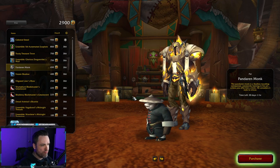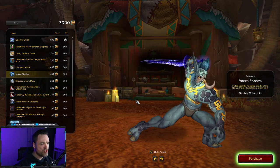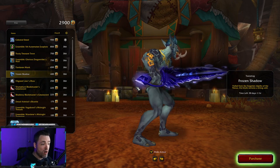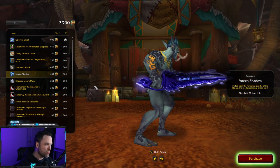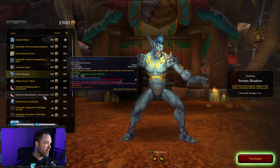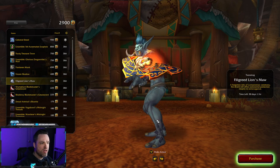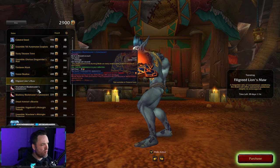They have a Pandaren Monk pet — this one's super cool and has some unique animations. The Frozen Shadow is a one-handed sword that looks awesome, and you can put weapon enchant colors on top of it too — there are some really unique outfit combinations possible. There's also a Lion's Maw shield with a forward lion effect, kind of Alliance-y but with a little more fire to it.